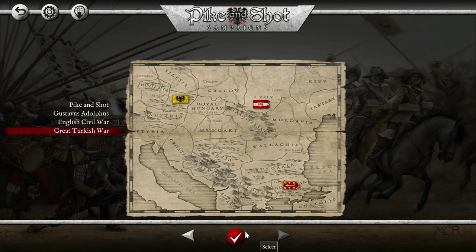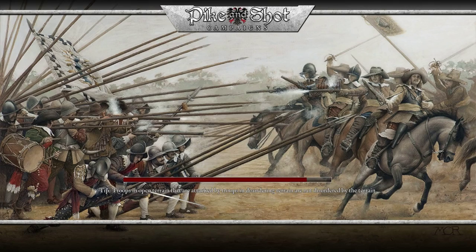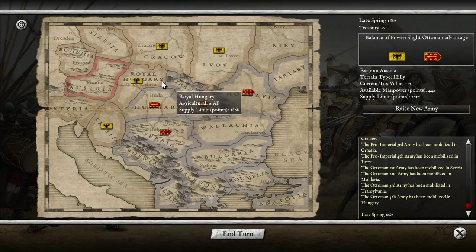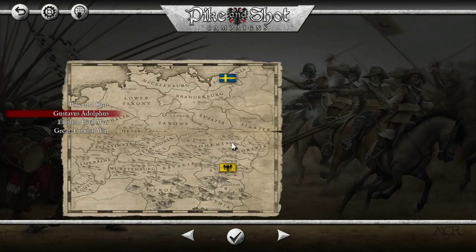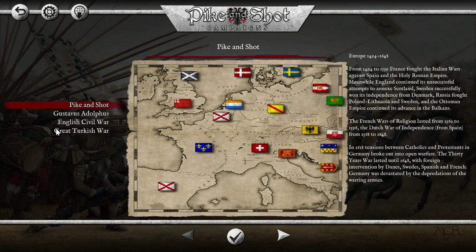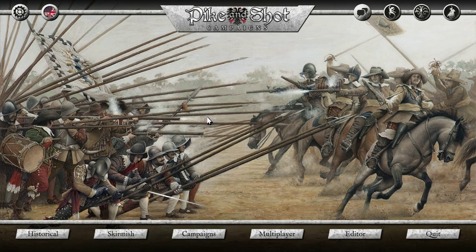If you play some of the other campaigns, like the Great Turkish War for example, it actually is a real map, which is nice. You can see Byzantium versus the Holy Roman Empire up here, and Kiev — which I think was part of Poland maybe, back in 1682. The last three campaigns are actually on real maps, which is nice. The Pike and Shot campaign is not on the Europe map, and I'm not a huge fan of that.